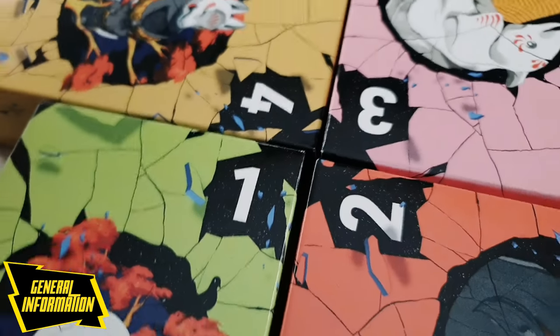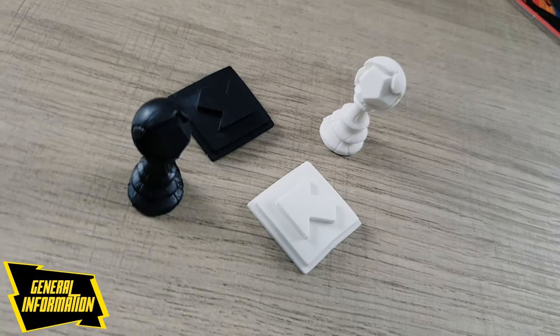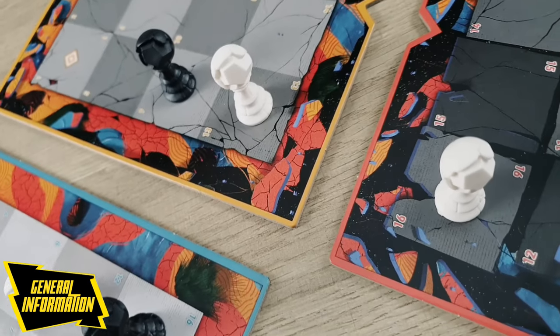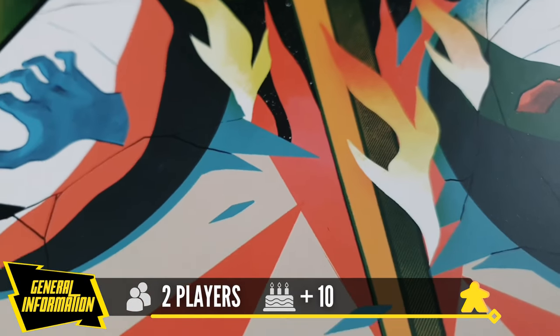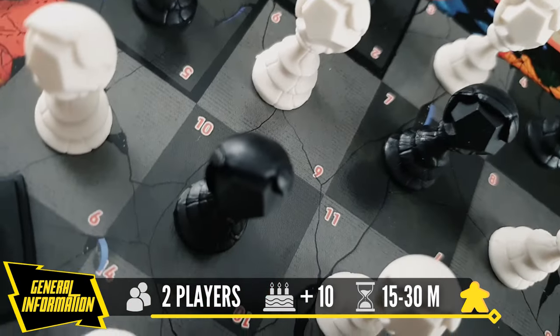The goal of the game is to eliminate your opponent from at least two eras on the timeline, represented by three boards in the game. It is a two-player game, suitable for anyone over 10, and has a length of 15 to 30 minutes.